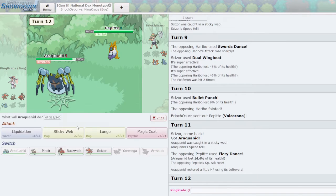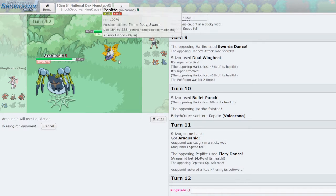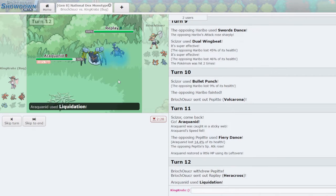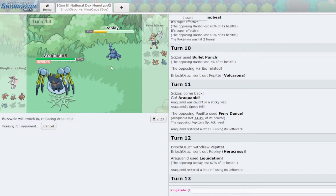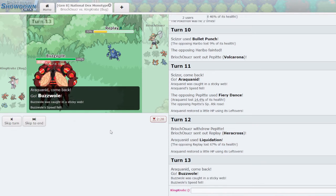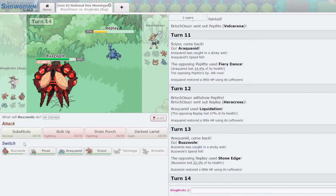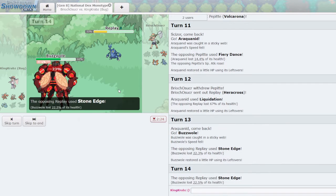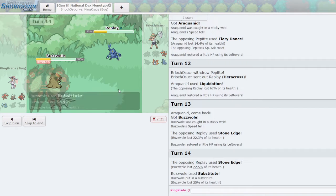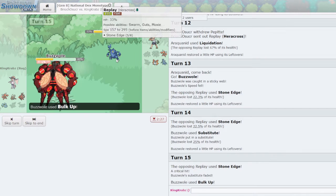Volcarona comes in — I think we always go Araquanid because I still value Scizor against their Heracross and potentially their Scizor. Their Sticky Webs will slow my Pinsir down. That did more damage than expected — we'll Liquidate. I think Buzzwole and Scizor are always quite strong in the end game. Heracross does a lot of damage — Buzzwole's the play. Stone Edge comes out and does very little damage. The question is whether to set up a Substitute — there's not much point if they go straight to Volcarona. I'll scout with a Substitute into a Bulk Up.